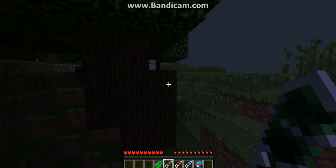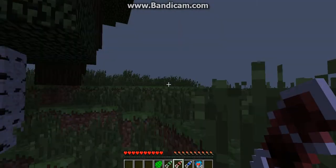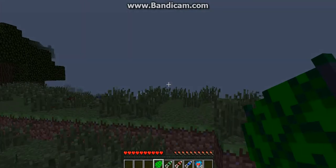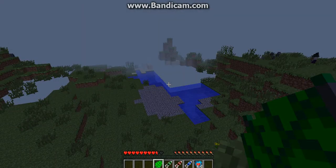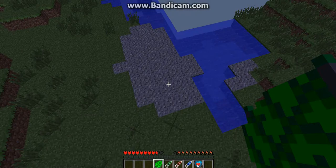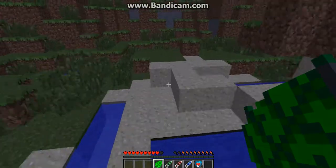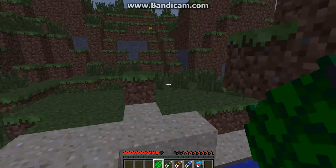Now we have the Deku Leaf, or the Dooku Leaf. What this does is if you jump off an edge, you just float across. You don't have to press anything — it just automatically does it, like a boss.